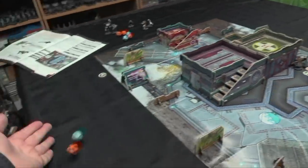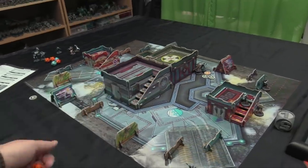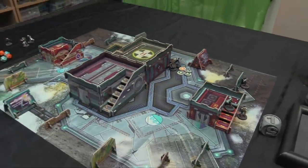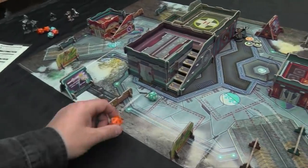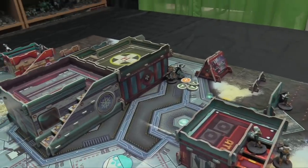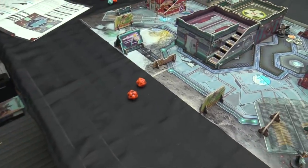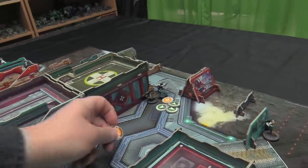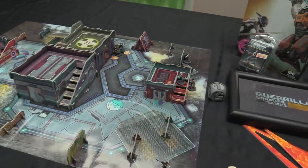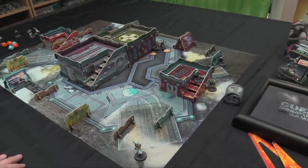Knight of Justice goes again: CC 23 versus Daofei CC 19 — rolls nine, a hit but not a crit. Armor roll for Daofei: ten or less — rolls 15, fine. One more time: 23 versus 19 — Knight of Justice gets a crit on 21. Two armor rolls for the Daofei: armor four, Physical 14, needing ten or less. Rolls one and nine — Daofei goes unconscious. Finally the Knight of Justice puts her down.